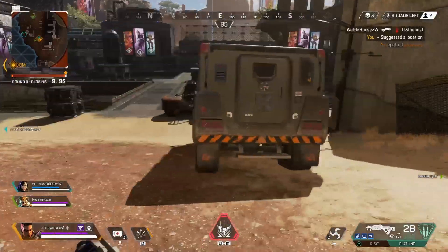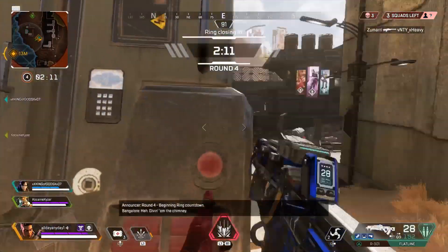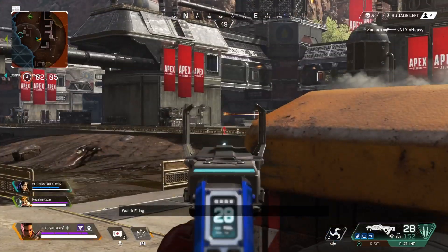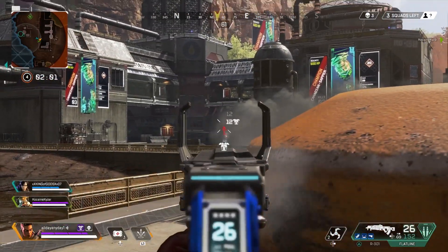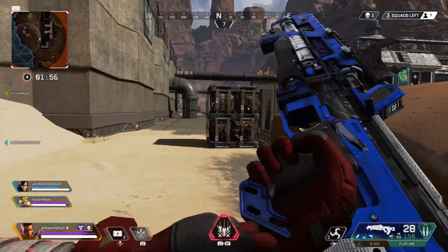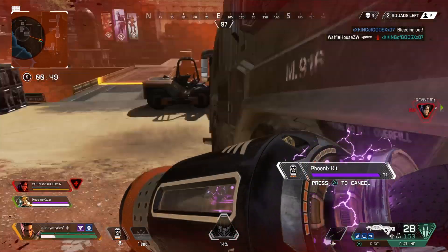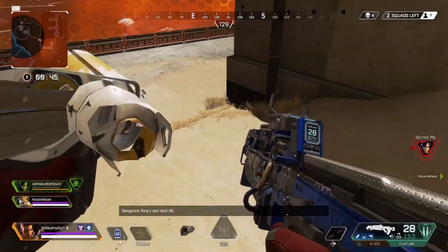Her tactical is one of the best in the game in my most honest opinion because it allows you to either flank the enemies or block their vision, creating a huge opportunistic window for you and your allies. What's great about the smoke gun is it also allows you to shoot it at long range and you get up to two charges. So you can shoot one at the enemies and then shoot one in between yourself and the enemies, or shoot it at you if you need to revive an ally.